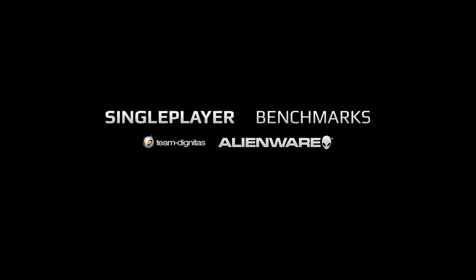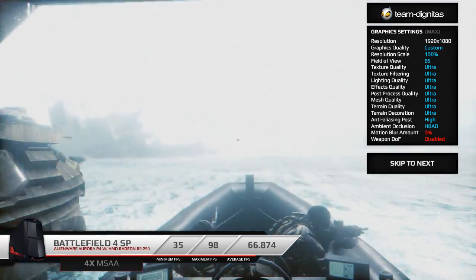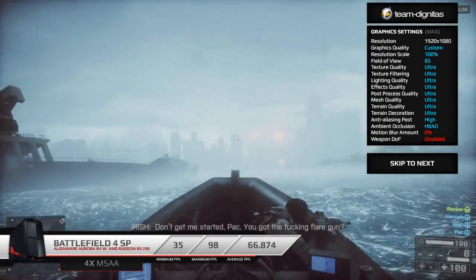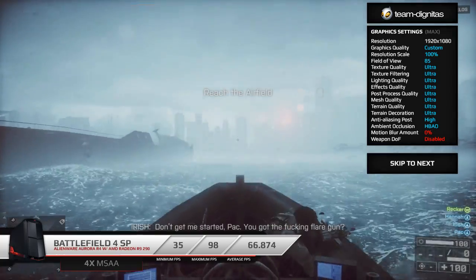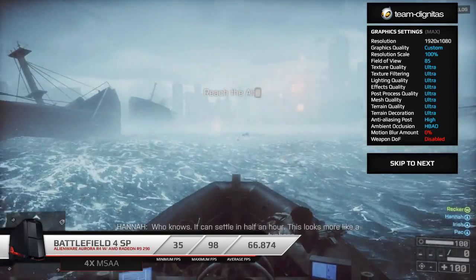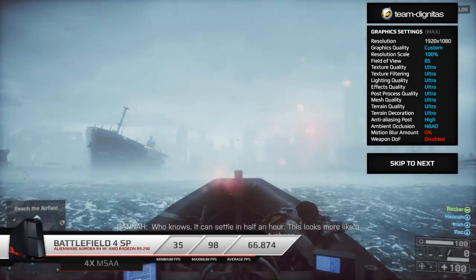To test the Aurora and AMD graphics card we've got single player and multiplayer benchmarks. The single player benchmarks allow you to replicate the same test at home using the in-game benchmark tool — simply start it at the beginning and end of the video and compare the results to help cement your decision on whether to upgrade to the new Aurora or buy the AMD R9 290 or 290X. If you want to skip to any point, hit the skip to next benchmark button.